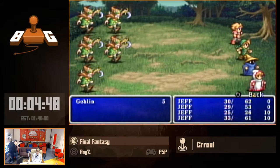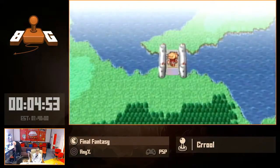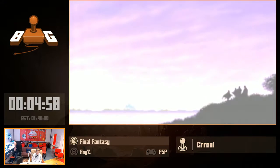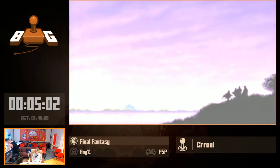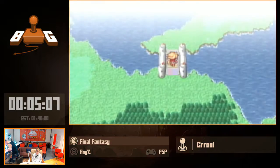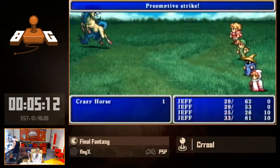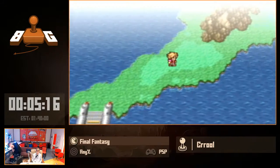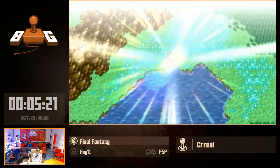Two encounters before the bridge — we are not getting the luck today. This is a bit of an interesting cutscene and we're just going to mash through. In the PSP version, you can mash to cancel out a cutscene once it's completely loaded. This is the only version of Final Fantasy 1 where you can do that — you cannot do that in PSX, NES, or GBA. It's about a minute and a half long, so cutting it down to like 10 seconds is pretty big.